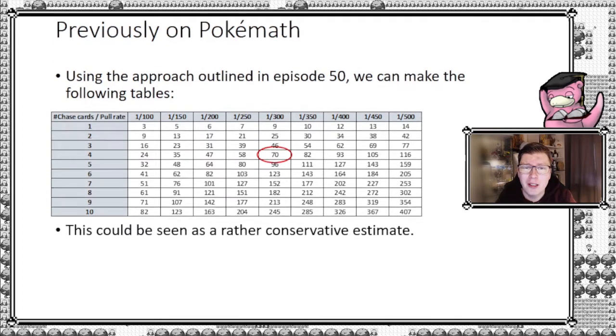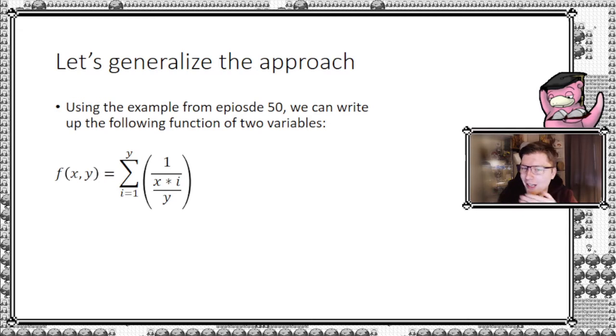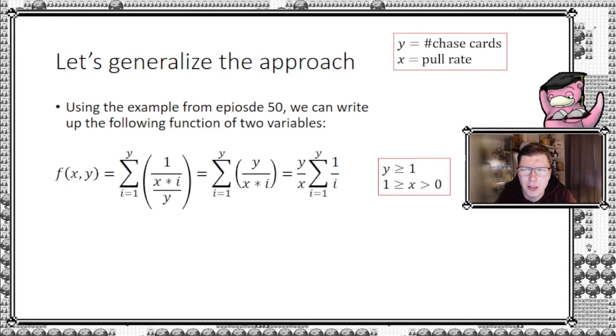Now let's generalize it. Without further ado, here's the formula — and as you can see, it's a formula of two variables because we need two inputs: how many chase cards you're going for, and the pull rate for those cards. Thanks to Simon for helping make this look nicer. What we can reduce this to is y divided by x, multiplied by the sum going from 1 up to y of 1 divided by i. Here, y is the number of chase cards and x is the pull rate.